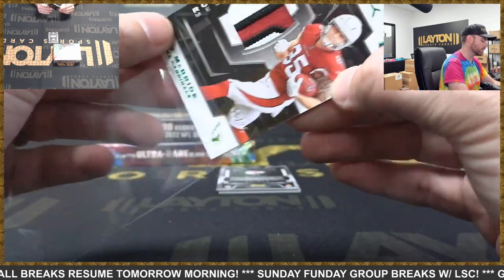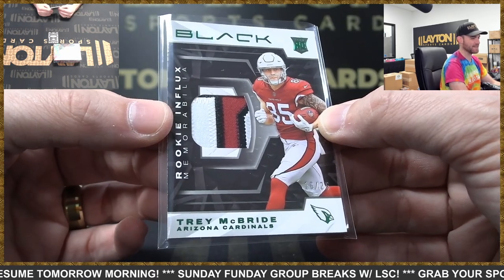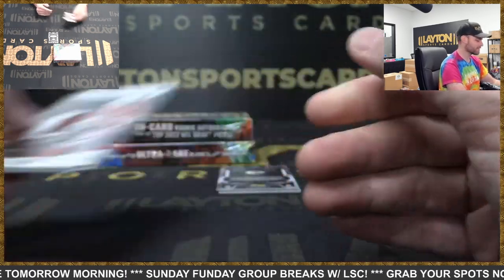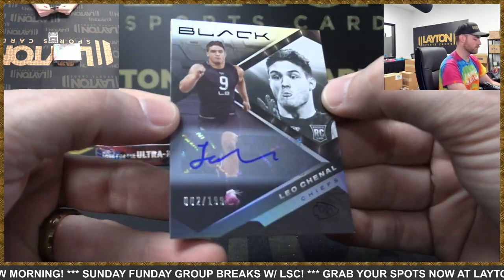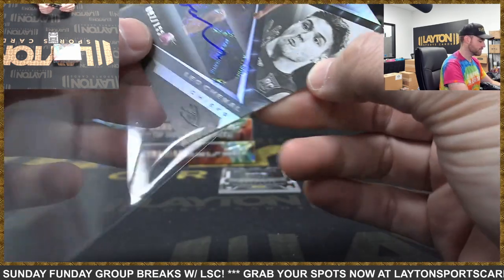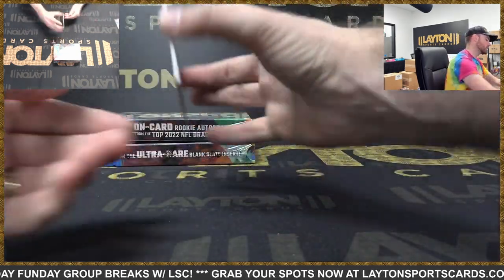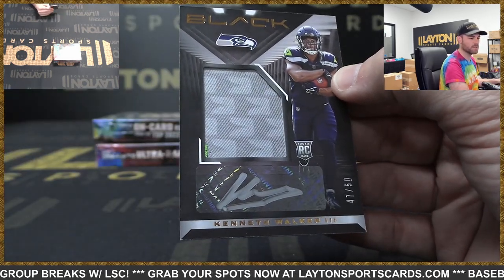They made bacon vodka. Alright Shane, you've got to take back what you said — after bacon vodka you have to take back what you said. Chiefs rookie auto — Leo Chenal, 2 of 199.